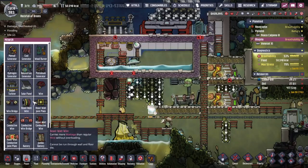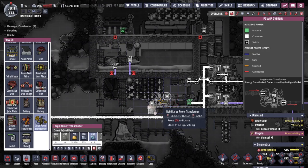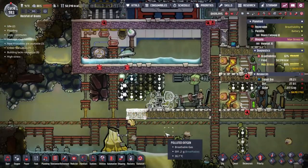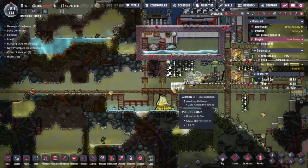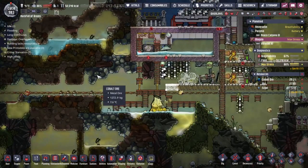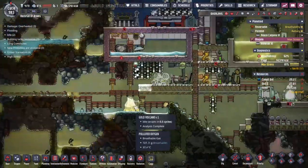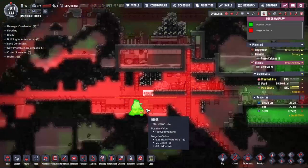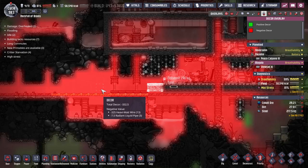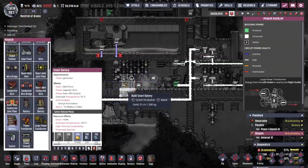We're going to need a pretty serious power system to deal with all the things we've got here — most importantly the thermal aqua tuner. So we're going to put down a large power transformer and throw down a couple more airflow tiles. I can see us making it all the way across and opening this up as a corridor so we'll be above the wire. Minus 325 decor from the wire — not amazing, amazingly bad maybe.